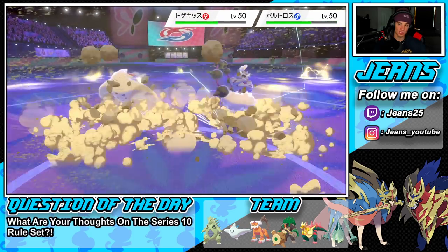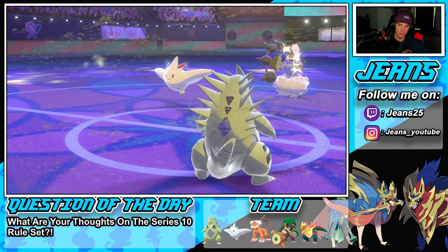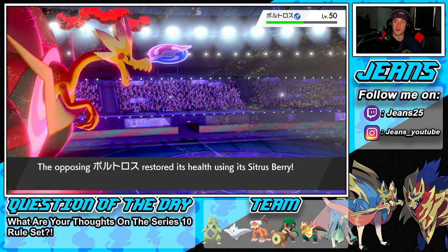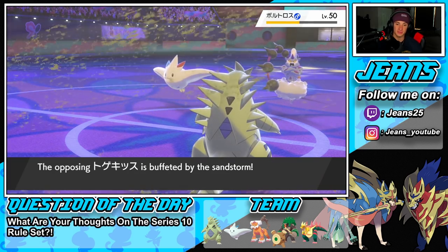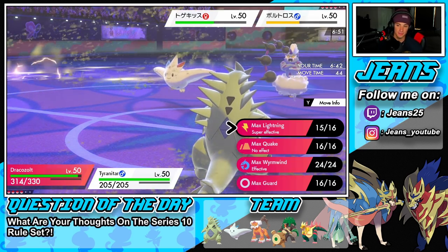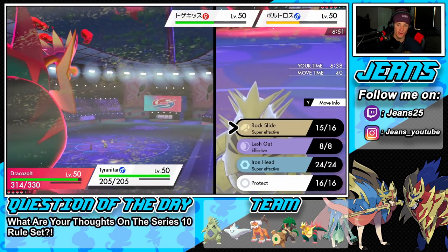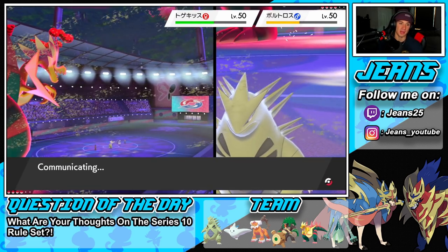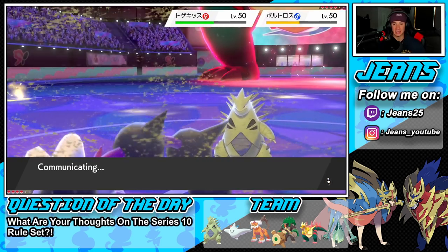I forgot I was Protecting — that thing is going to be rocking. Zolt can still outspeed it though, unless he Scary Faces me again. That's scary. Another Rock Slide should take out that Thunderous. Going for another attack — I can't, because I have to get rid of you first. Dropping another Rock Slide — that's the plan. Is he going to Dynamax Togekiss or just go for a Dazzling Gleam? A Gleam would pick up a double KO.